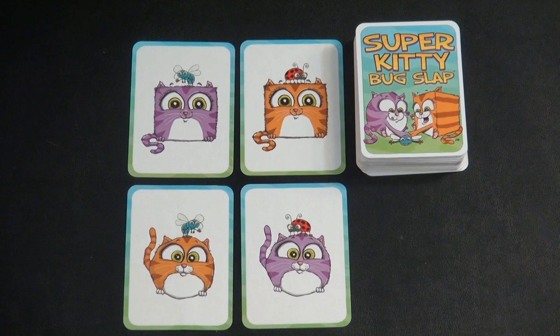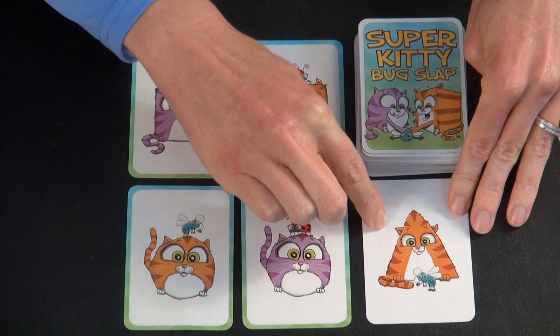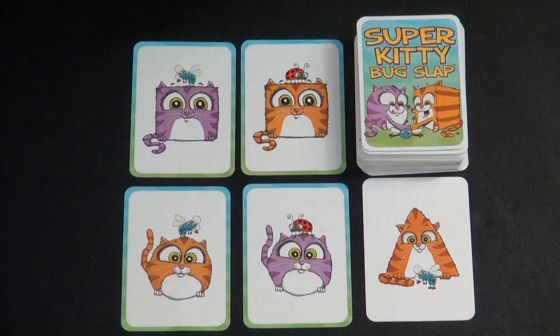The goal of the game is to get the most points, which you do by slapping cards that are placed out that match at least one feature on your kitty card.